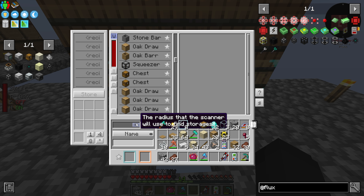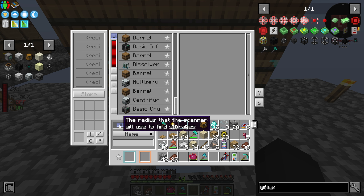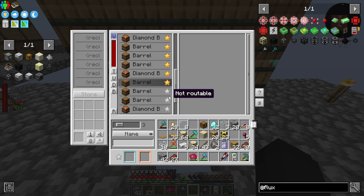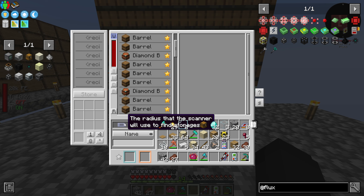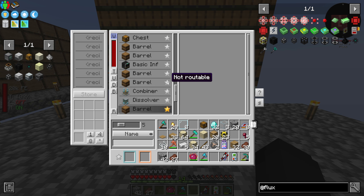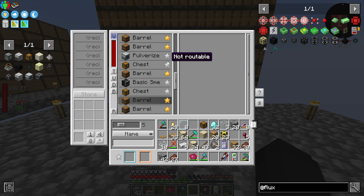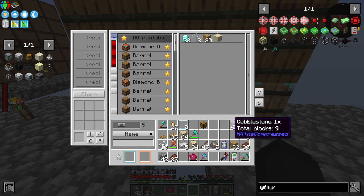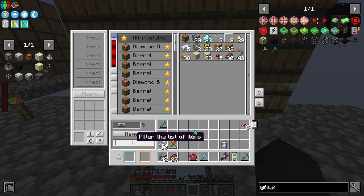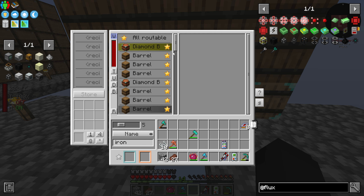Let's not crank the range all the way up since that's probably excessive. I need to figure out the radius to cover all the barrels and nothing else. Increasing it a bit - I can see more barrels being highlighted. I should be able to take all my stuff and just dump it in here, and I'm also able to search now. If I want to find iron for example, I can easily find it in all the routable inventories.